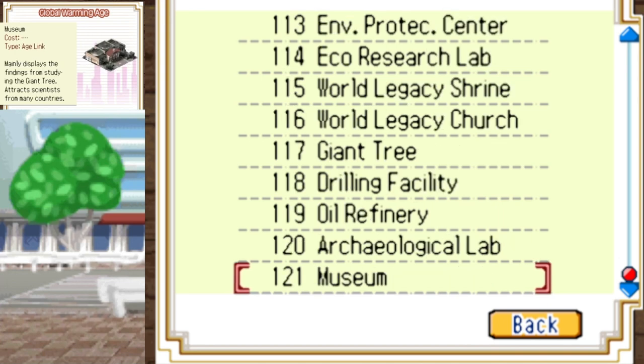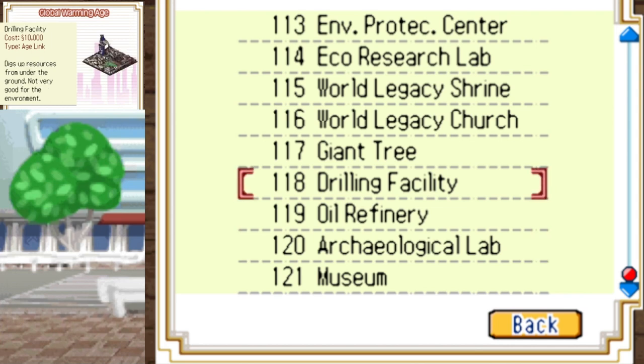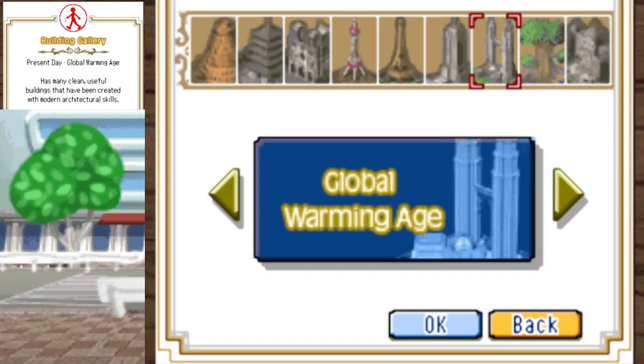To unlock the Archaeological Lab, you need education level 70 and more research funding. For the Drilling Facility and Oil Refinery: for the drill, you play through Asia's Global Warming Age, bulldoze the big tree while you have 10,000 simoleons, and you should get the alert. After confirming and waiting about a year, you'll unlock the Oil Refinery if you have about 20,000 simoleons. That ends the buildings for Global Warming Age. For the maps, you need 550,000 plus population for bonus, 600,000 plus for excellent, education level about 82, health level about 70.